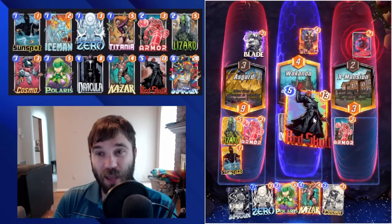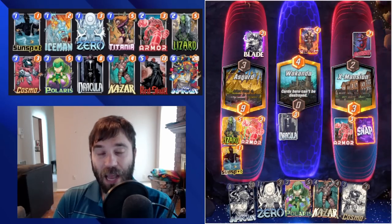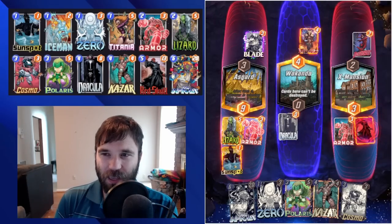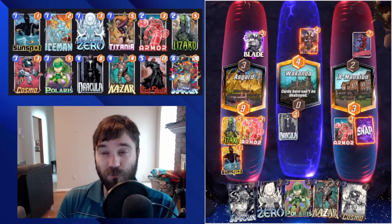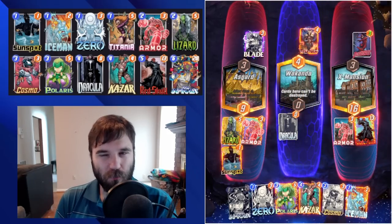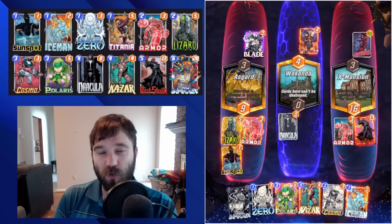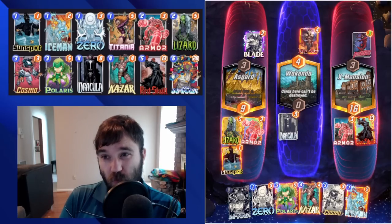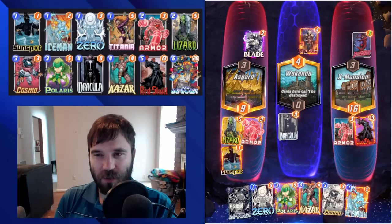It's a really high-impact, low-curve deck that also runs a Red Skull and an Infinaut. I've seen a few versions that end up cutting Khazar, and I never felt like I necessarily needed to. I tested out a version with She-Hulk, because if I'm going to skip and float, then I'm able to play She-Hulk a little bit cheaper. But it always felt a little bit more clunky. I wasn't as confident going into some of those turns whenever Dracula was in play, and it always felt like I was battling between should I skip here and soak, or should I actually play cards, and then you end up getting outpaced more often than not.